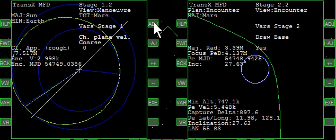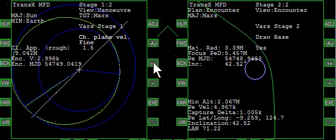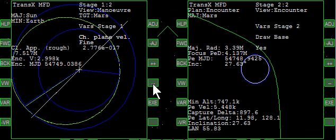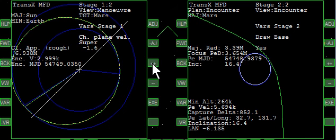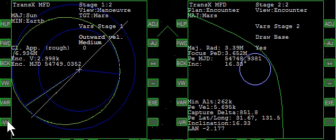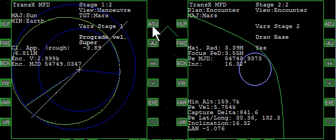Let's use some plane change and watch to see what the inclination does. That's way up — let's reduce it down. About 16 seems to be about the smallest we can get. Minimum altitude is 262. Let's bring that back again, maybe lower. That's a pretty close pass.